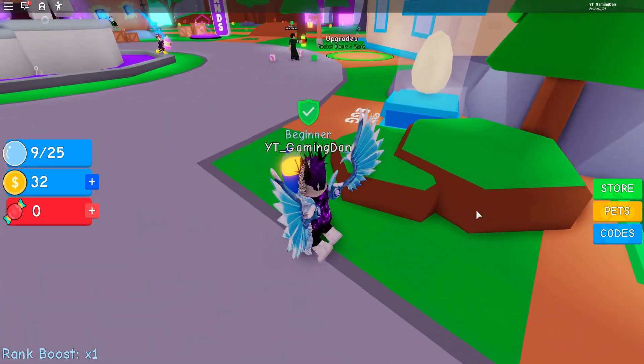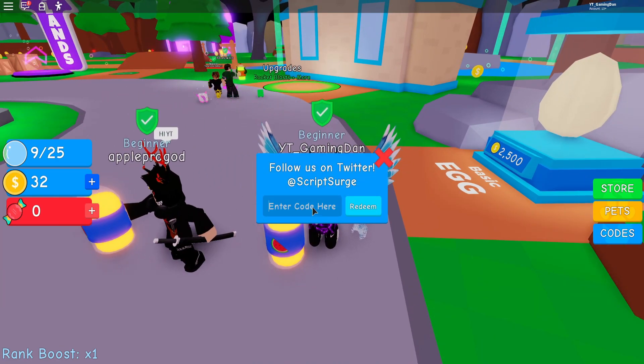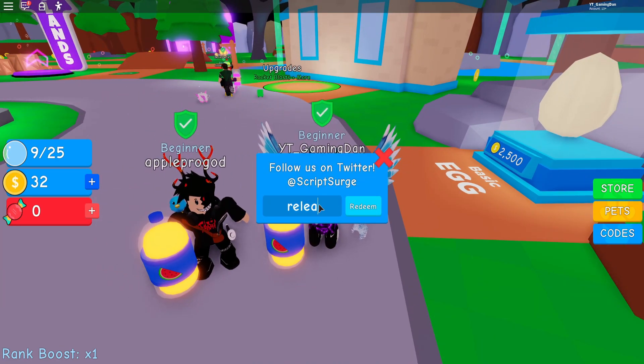To claim codes, go to the right side where it says 'Codes' and then enter the code when the menu comes up. The first code today — I initially tried 'release' but the correct code is 'beta'.